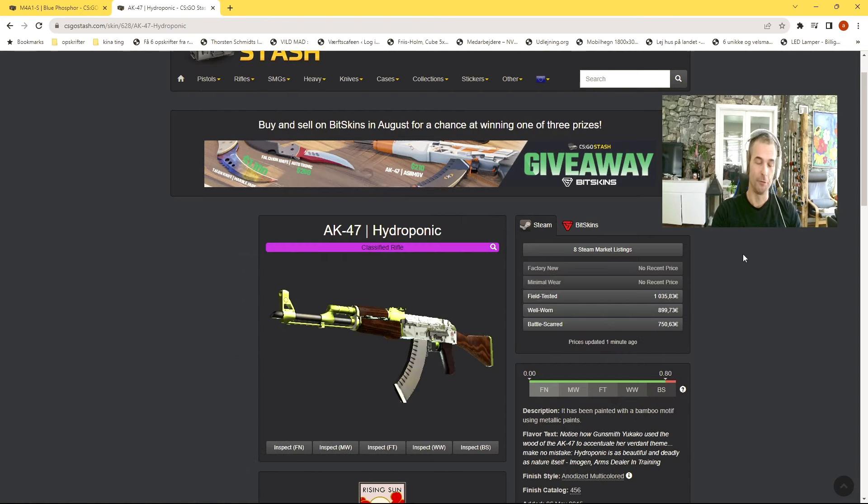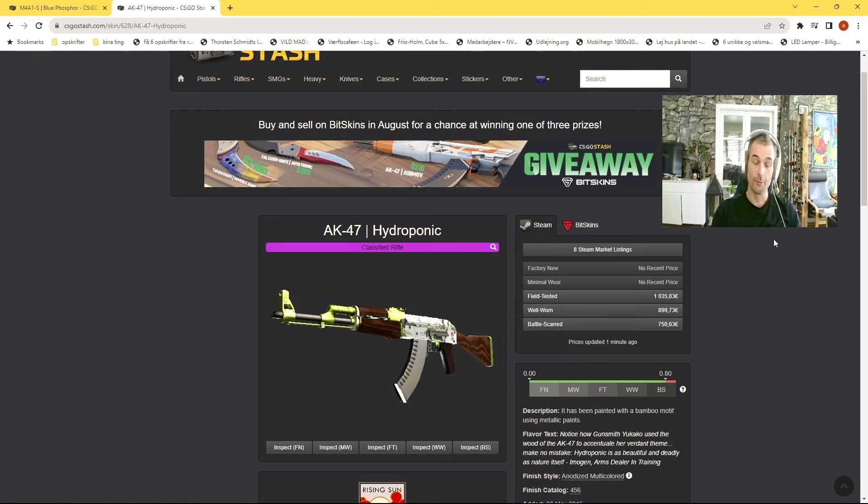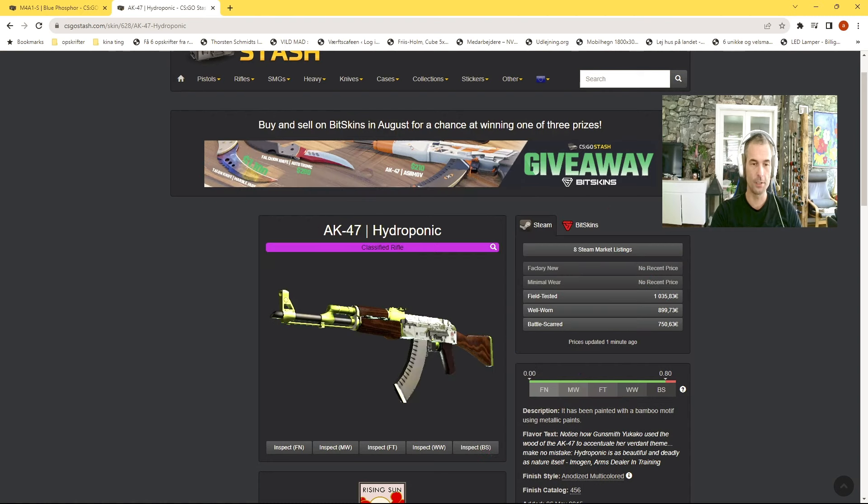If you want to invest in gloves, be careful. If a new set of gloves comes out and you bought the only red pair available, and then CS2 launches another red pair of gloves, your investment will drop really fast. Some gloves to consider for CS2 are the Hyper Gloves — they got new patterns but I don't like them that much — and the Sports Gloves Vice, which have a nice color in CS2. Personally I'm not investing in gloves; I go for knives and play skins.